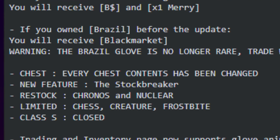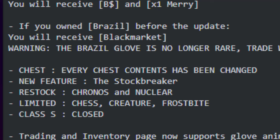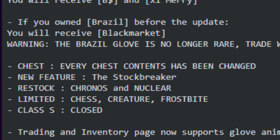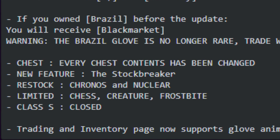Every chest contents have been changed, and the Stock Breaker will be added soon. Restock, Chronos, and Nuclear is restocked. Frostbite creature chest glove added as a new limited. And Class S is closed.